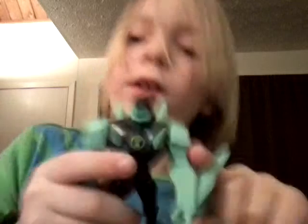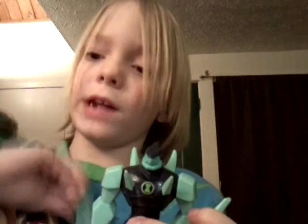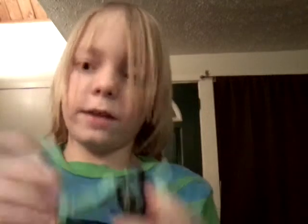And then here you have Diamond Head. His arms don't move, but he does have a little diamond thing right here. He has the Ben 10 Alien Force symbol right here. He's kind of like the original Diamond Head, except he's got some different colors. And then if you have a little brother or little sister, this is a choking hazard because it would fit down their throat. It goes right in his hand — you just gotta try really hard. And then his legs move, but not very much.